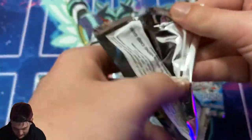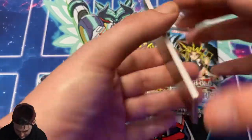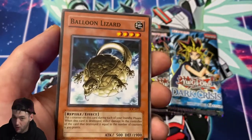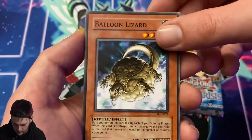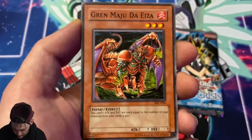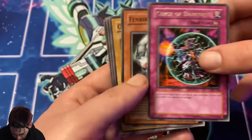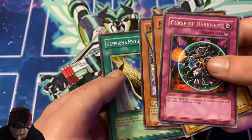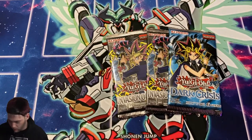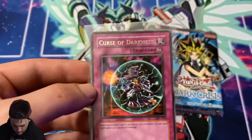I think this video has been pretty godly so far. Here we go — heart of the underdog, heart of the cards, Yugi give it to us. Cannonball Spear Shellfish, Green Maji, and Curse of Darkness as our rare. We are already beating the odds. Curse of Darkness — you gotta give the rares love out of the OG sets.